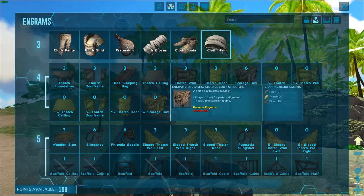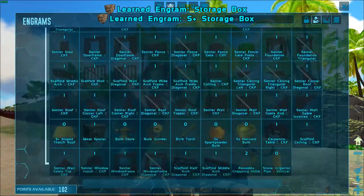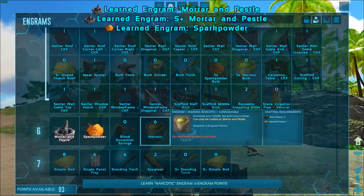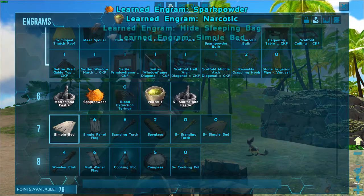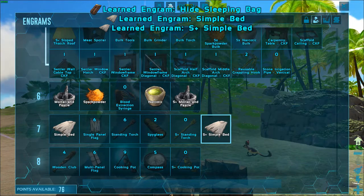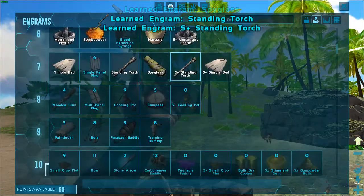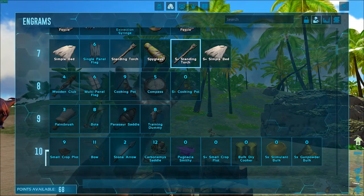I'm going to build everything out of S+. That is such a good mod — you can pick everything up and replace, unlike vanilla. It's pretty much vanilla assets, just better. We'll learn that, and of course we're going to need spark powder and narcotic. And of course we need a bed. That's a regular bed, which is a prerequisite for the S+ anyway, because the S+ doesn't cost you anything, but it does require that you know the vanilla first.